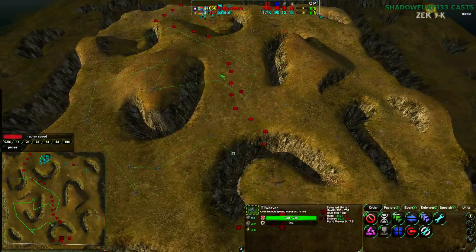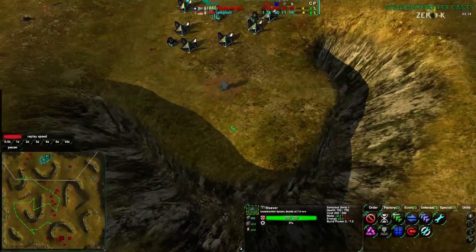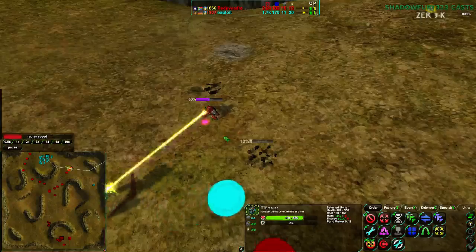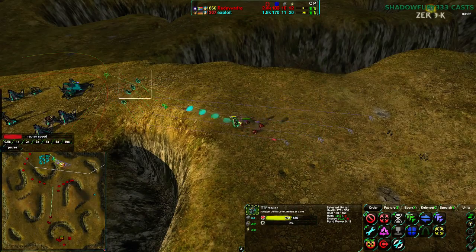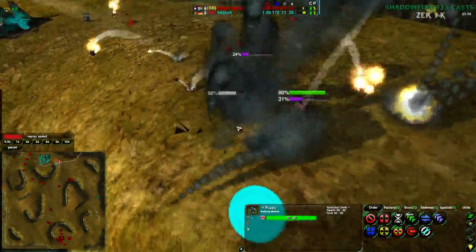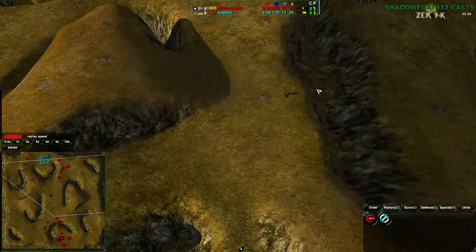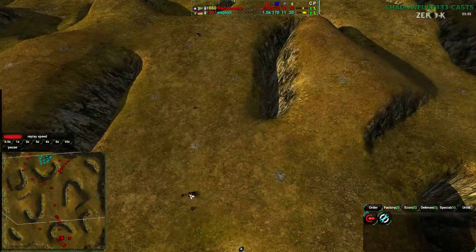Exploit does have a Weaver, but Radovadra is taking the entire south side of the map and Exploit is really contained in his base. The Freaker is not able to actually deal any damage — it's a slow beam, not a disruptor beam. This Lotus goes down as well; the Freaker can't build it in time. More fleas come in, the Freaker jumps away before puppies come in to save it. Puppies get rid of the fleas but at the cost of the Freaker too — friendly fire. It is not friendly. As puppies are wont to do, they pissed on the rug.